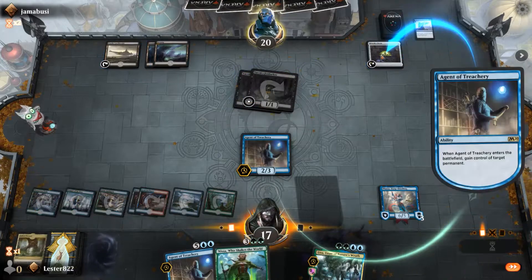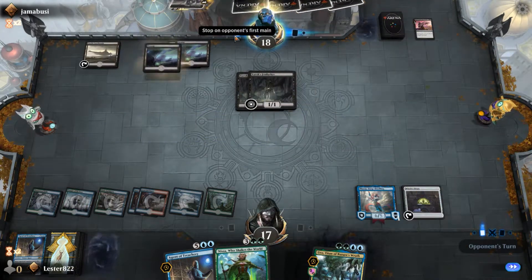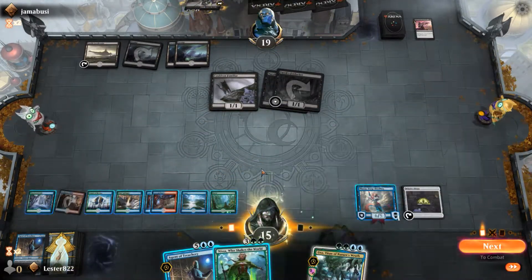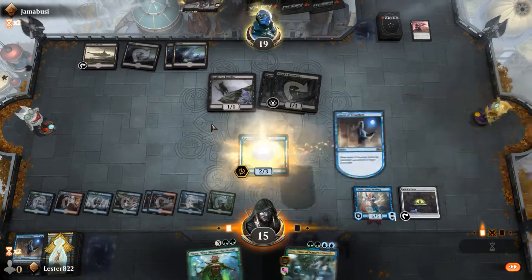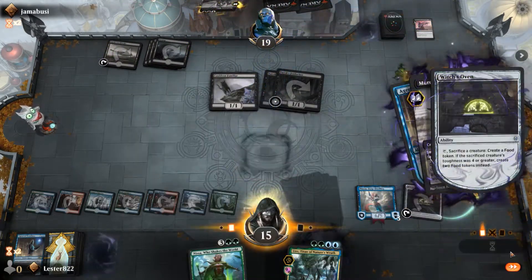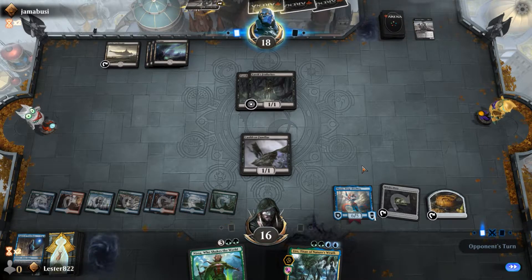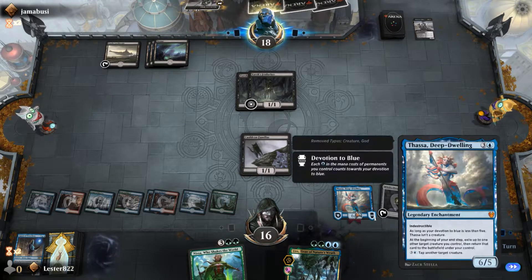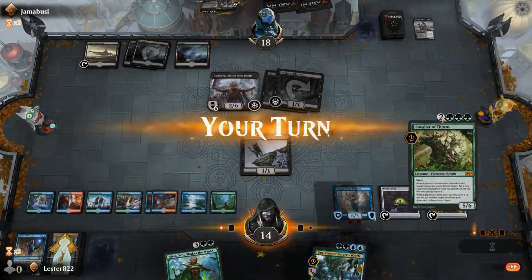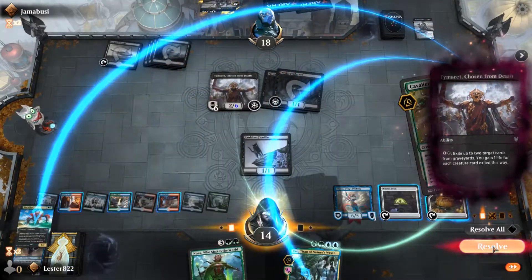I have another Agent of Treachery, which is awesome. I'm able to steal his Oven, because Agent of Treachery can work two ways: it can grab a really awesome creature, or it can also work as a removal spell that basically says 'destroy target permanent.' While the Oven doesn't do much for me, it does do stuff for my opponent. I can flicker it with Thassa every turn, which gains me life — I have my own little cat combo going. Then he plays Temurit, which is really obnoxious, because he gets to start exiling things from my graveyard including Uro, which really sucks because I could have kept casting him.